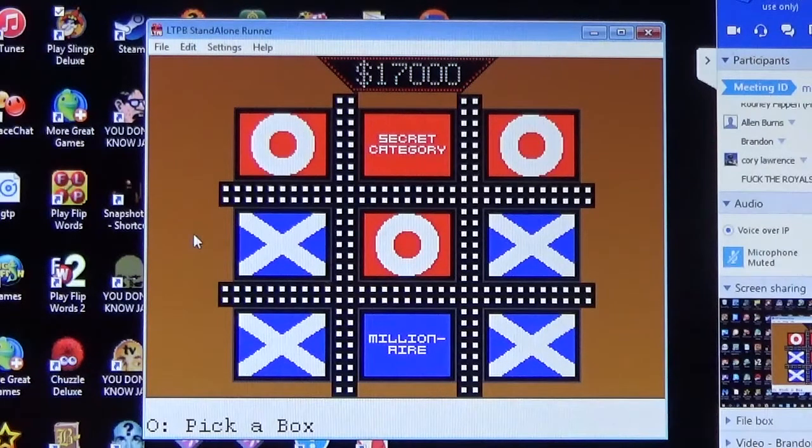Brandon picks the Secret Category for the win — get this right and the pot doubles from seventeen thousand to thirty-four thousand, making Brandon the new champion. Question: what fiber-producing plant is attacked by the boll weevil? Brandon guesses incorrectly — the answer is cotton. Shuffle.